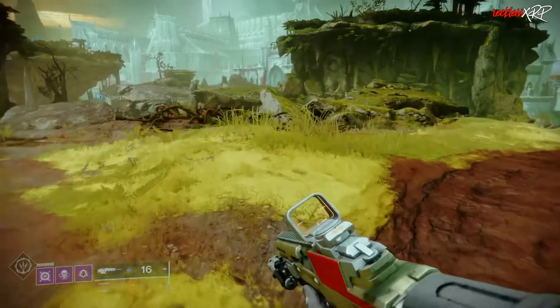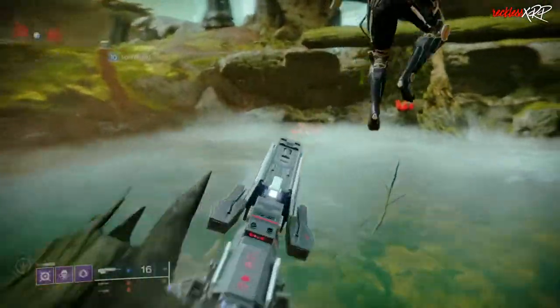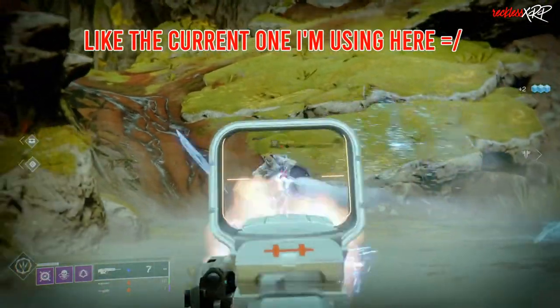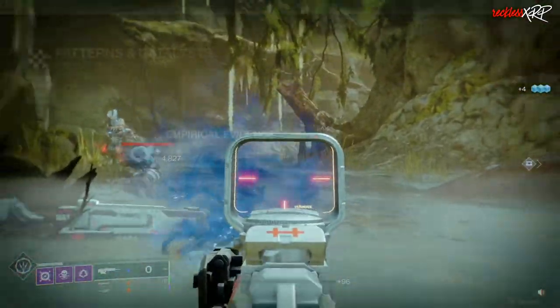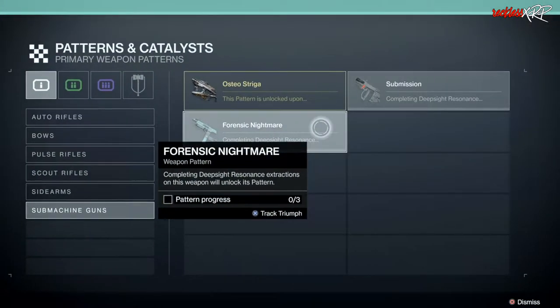You acquire a weapon with a red border on it and complete its attunement progress. However, there are weapons in game with red borders that are not craftable — you attune these weapons to get the materials you would need in order to craft weapons. I would just check the Patterns and Catalysts section if you are unsure.